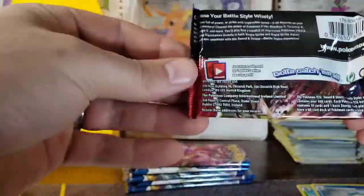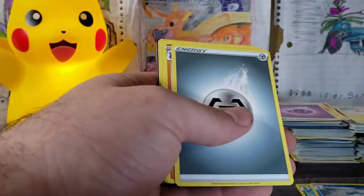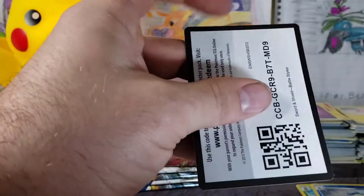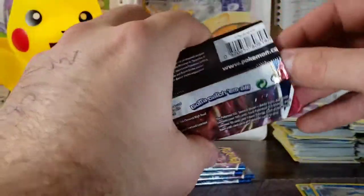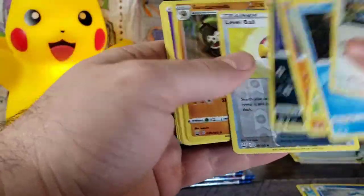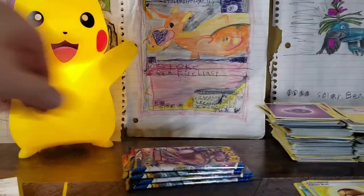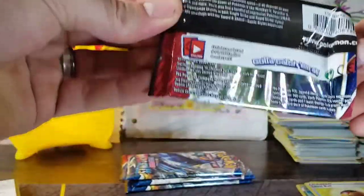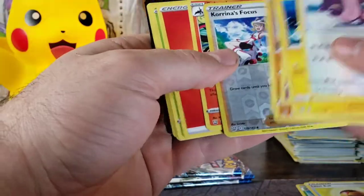Next pack — we're on fire. This is a lot better than that Vivid Voltage box. A Foongus and a Houndour — I think I spoke too soon. I've seen the chompiness of the code card and was like, we're going to pull something. We didn't pull anything. Next pack — Level Ball, which is awesome, and a Sandaconda. Next pack — Karrablast's Focus and a Salazzle. Nothing in that one.